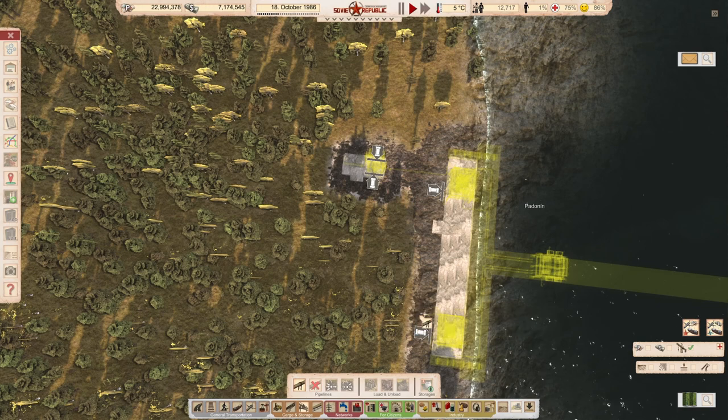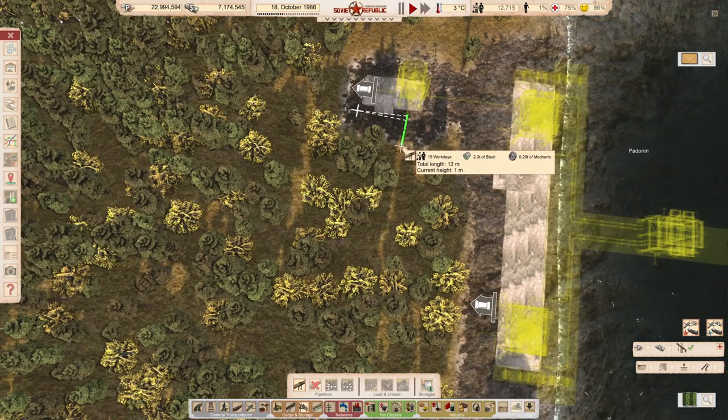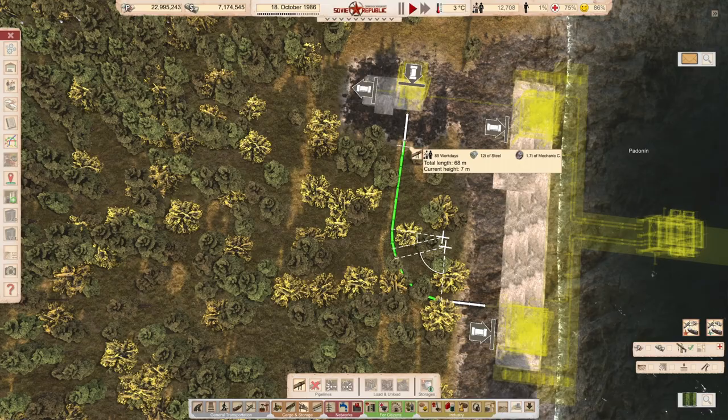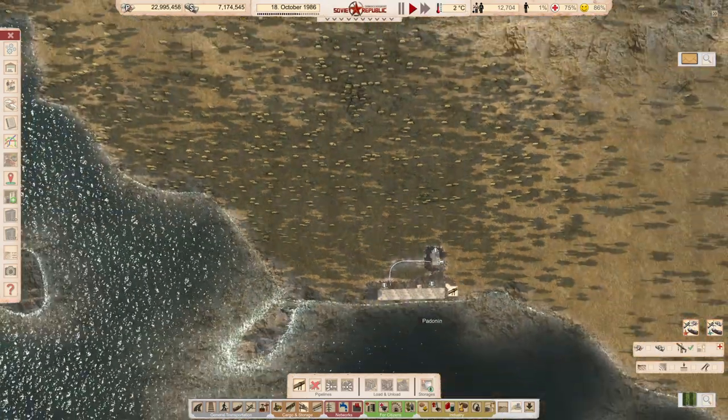Hill crossing obstructs — I don't mind that because I wanted to go up anyway. One, two. Like so. One, two. Like so. Okay. So that's step one.